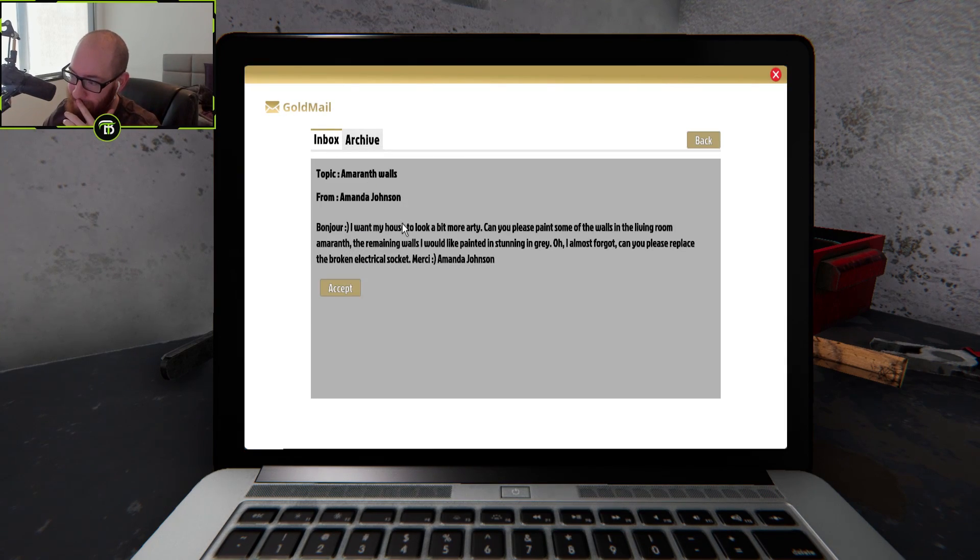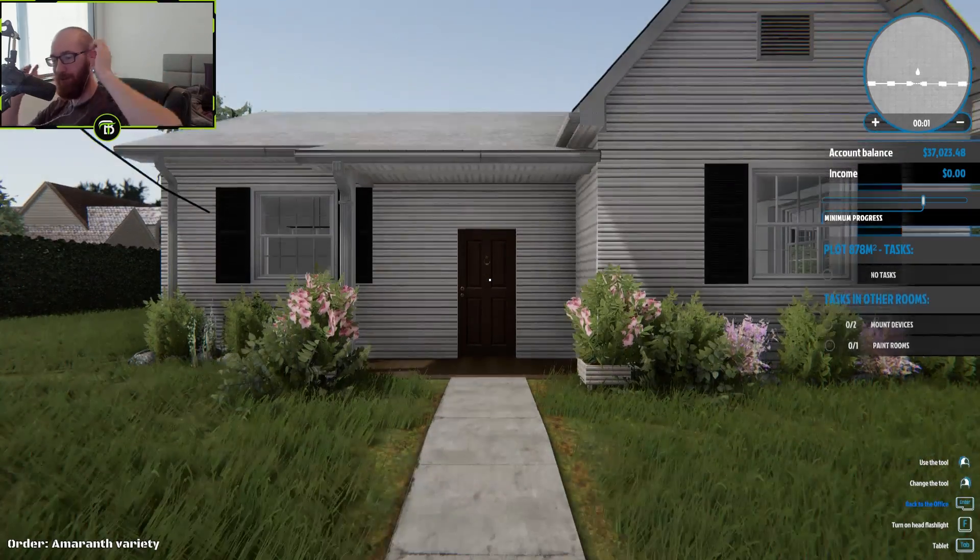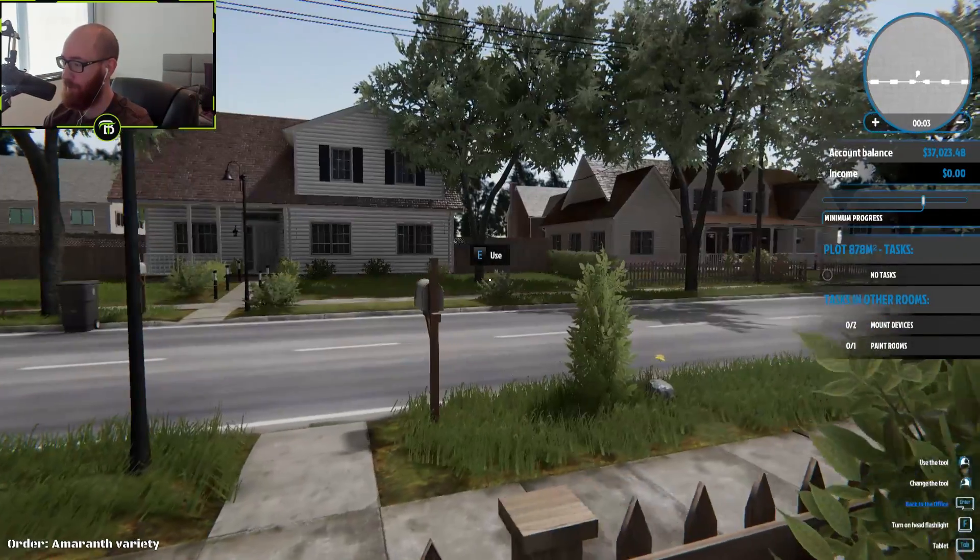We got Amanda Johnson. She said 'Bonjour, I want my house to look a little bit more arty. Can you please paint some of the walls in the living room? The remaining walls I'd like painted in stunning and gray. Oh, I almost forgot — can you please replace the broken electrical socket? Merci, Amanda Johnson.' Yeah, I could do that for sure. I figured out how to paint last time.